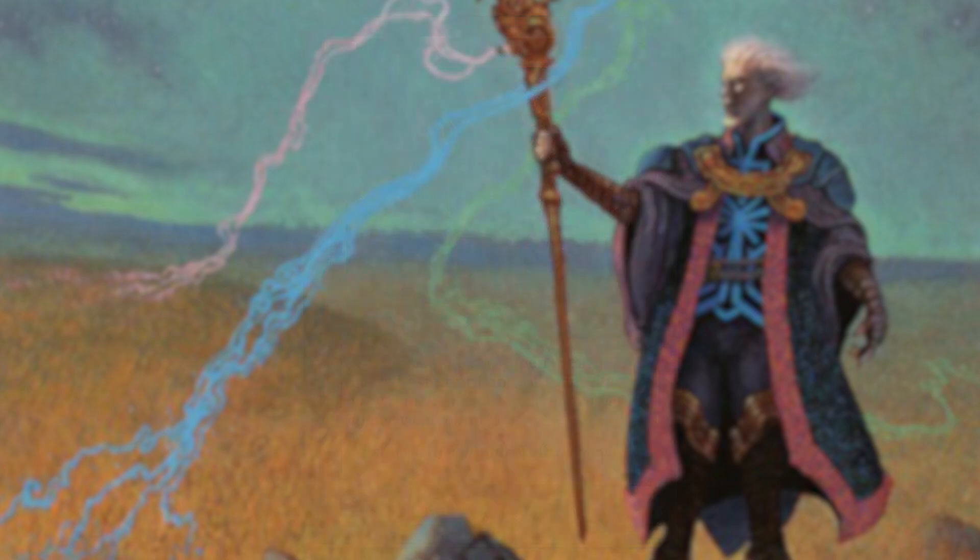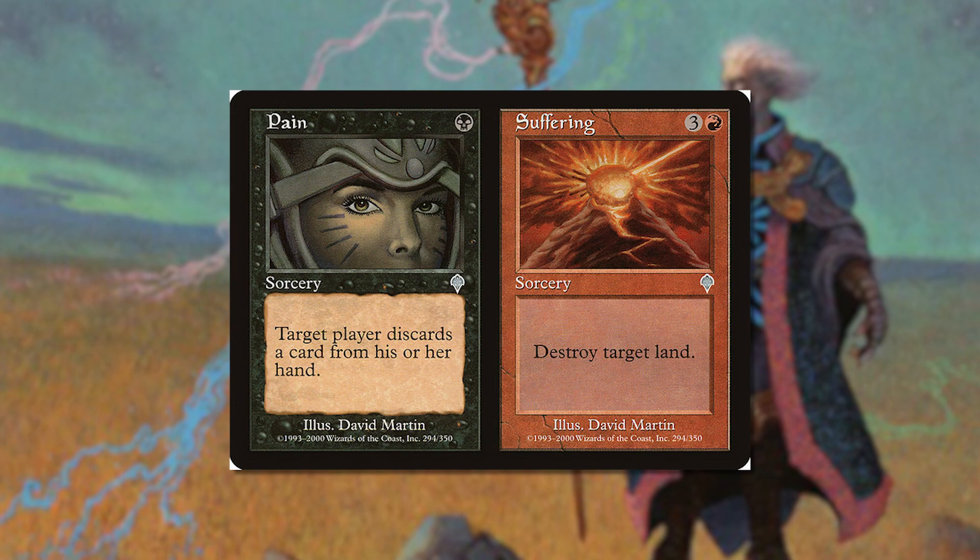The third and final innovation of Invasion is the first ever cycle of split cards. These somewhat confusing-to-read cards represent multiple cards at the same time, and the player can choose to cast either spell as if it was a single card. The split cards in Invasion are all multiple colors as well, further enforcing the multicolor coalition theme.